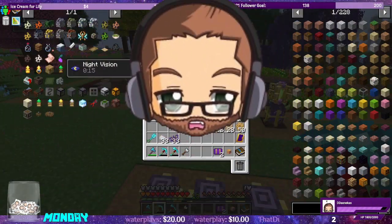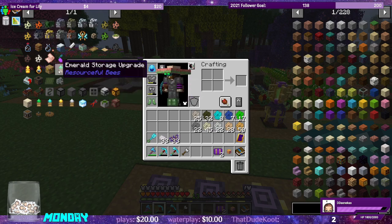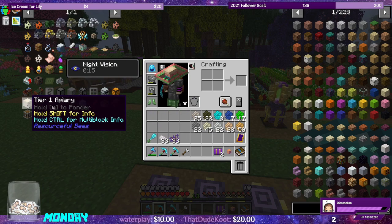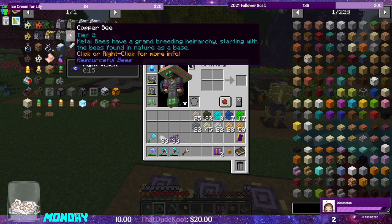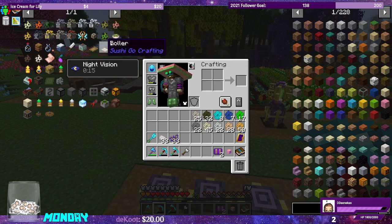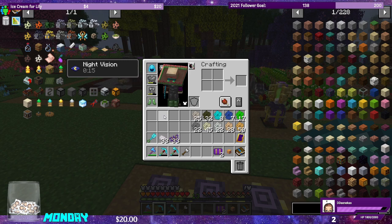Today we're going to work on Resourceful Bees — mainly working our way up the hive upgrades to the tier one apiary. We're going to make two, maybe three apiaries for the sheer amount of bees I feel like making today. We've got a bunch already, and we're going to do some bee breeding: copper bee, nickel bee, gold bee, and some bee mutations like the electrum bee, the lumium bee, the signalium bee, brass bee, constantan bee, whatever we can get our hands on.